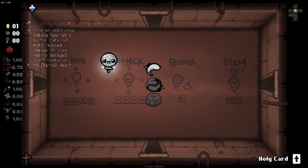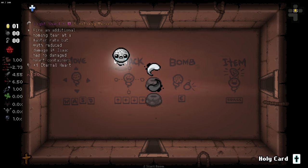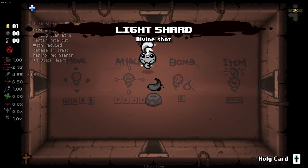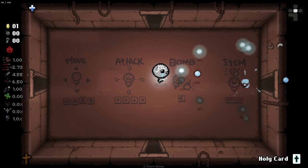Hello everybody, welcome back to some more Isaac. Today we'll be jumping in as Tainted Lost, checking out two new items from the Something Wicked pack - the Light Shard and the Dark Shard. Light Shard fires additional homing tears at a faster rate with reduced damage if Isaac has no damaged heart containers. Dark Shard activates if Isaac has no red hearts at all. I'm playing as Tainted Lost so both items will be activated at once, to showcase them.